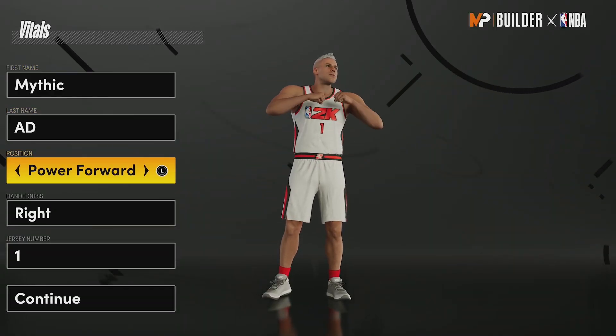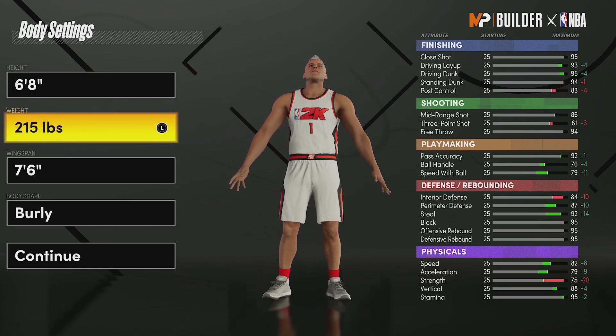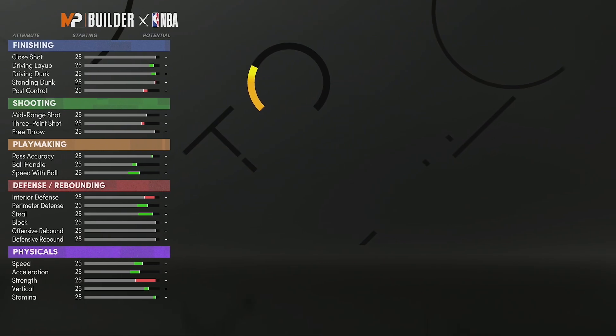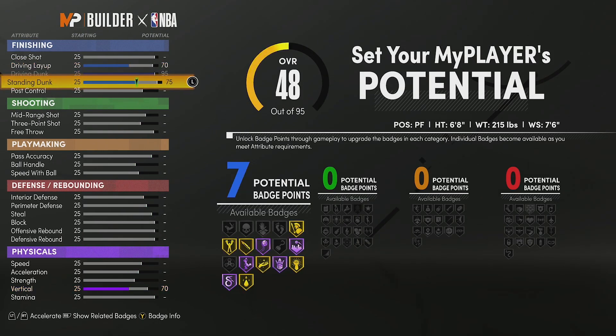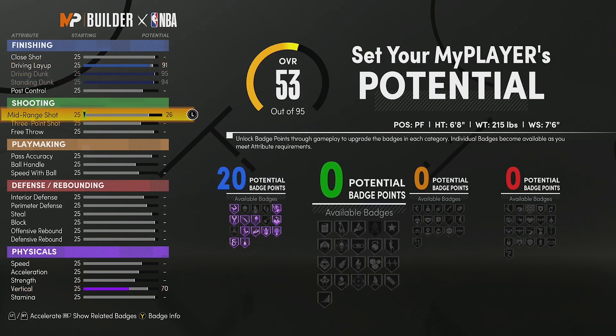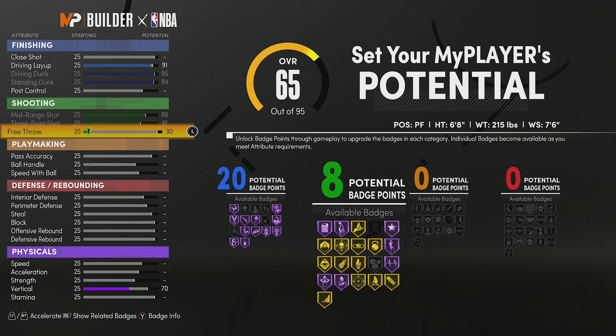For the third and final build we are going to pick position power forward, six foot eight, 215 pounds, seven six wingspan, and I'm picking body shape burly again. What's different on this one is we're going to have way more badges. We're going to max driving dunk and standing dunk all the way, and driving layup we're going to put at a 91 for 20 total finishing badges. For shooting we're going to max the three, max the mid range, and for free throw we're going to put it at 60 — giving us 20 finishing and 13 shooting right off the bat.